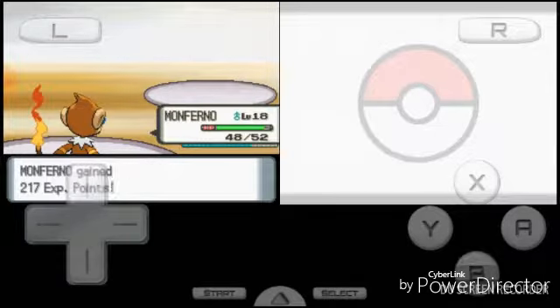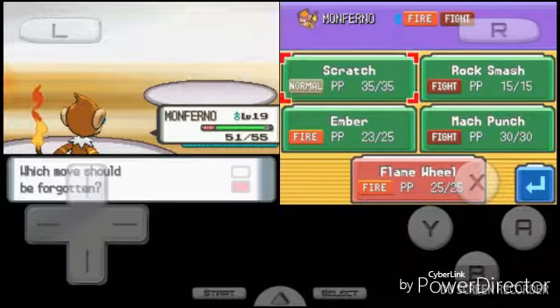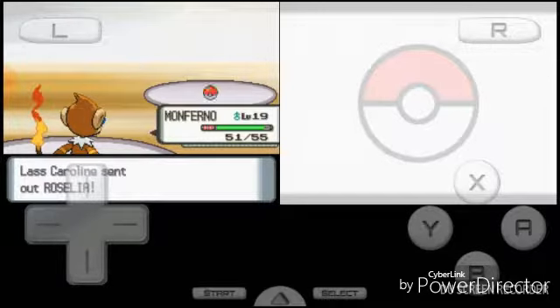Even if Monferno gets taken out, there's Staravia. Flame Wheel — oh yeah! And we can forget Tackle or Scratch. I want to see how strong Flame Wheel is.